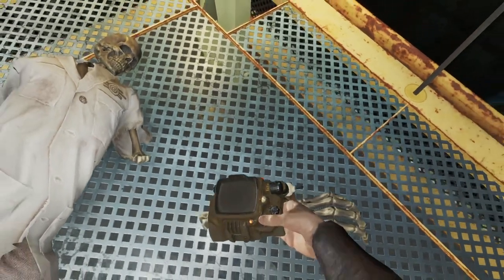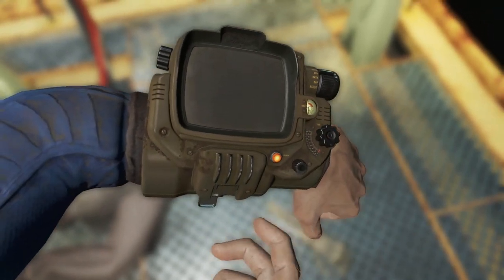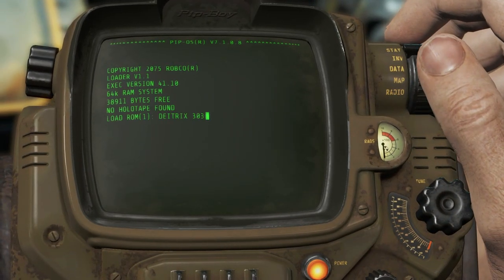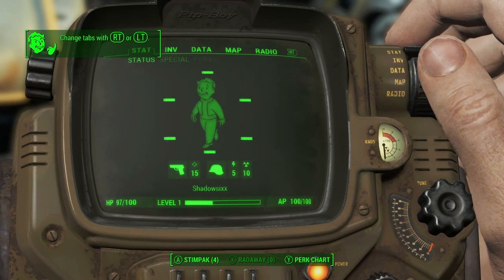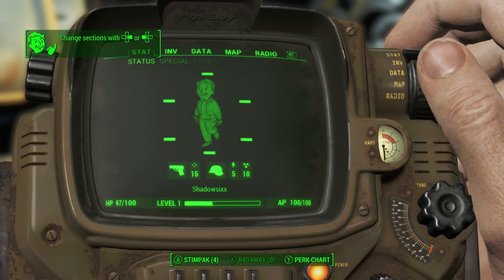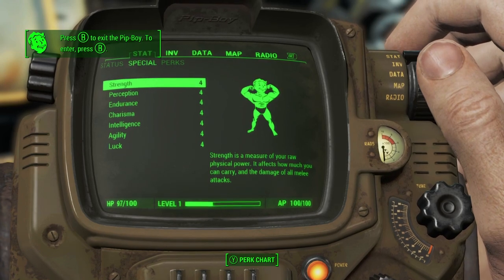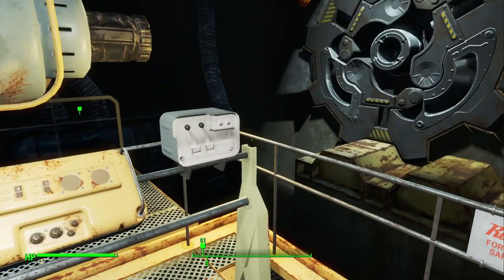Hey, a Pip-Boy! This is their 1950s version of the Apple Watch. That thing would be so heavy to lug around. Dirty. So dirty. Change tabs with right trigger or left trigger. Change sections with left or right on the D-pad. Press B to exit the Pip-Boy. So you can come out of it and then go back into it.